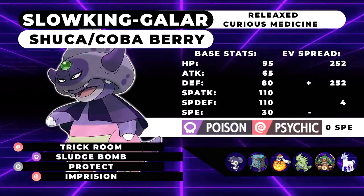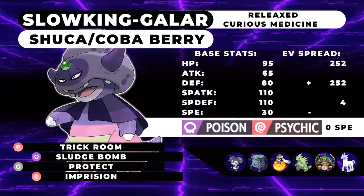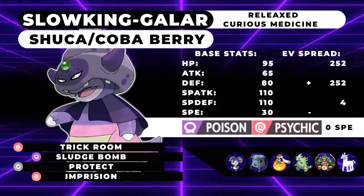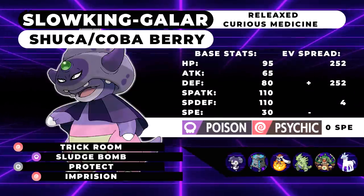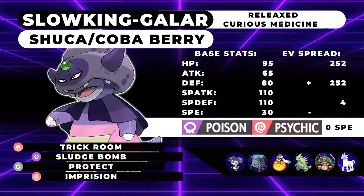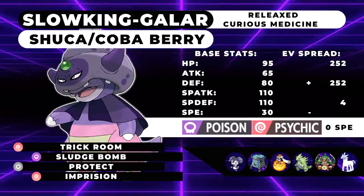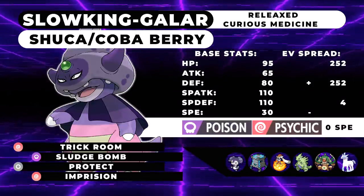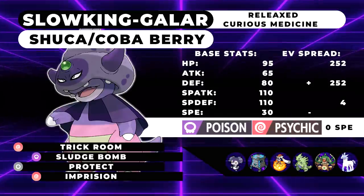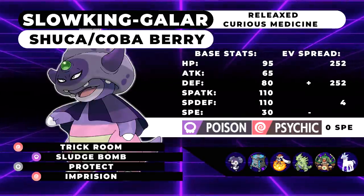The final Pokemon is Glastrier, which is just another good Trick Room Pokemon that will benefit from either Trick Room being set up or Curious Medicine being able to reset any negative attack drops. However, like I said, Curious Medicine isn't the best ability — because if your Glastrier does get an attack boost from Chilling Neigh, it will reset that, which is very unfortunate. So you're going to be wanting to run the Regenerator set 90% of the time. Curious Medicine isn't that good of an ability, but it is useful for some particular teams.